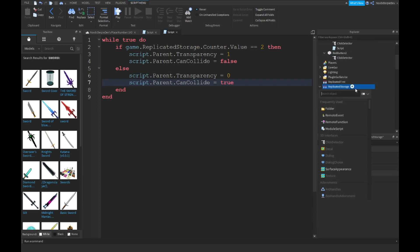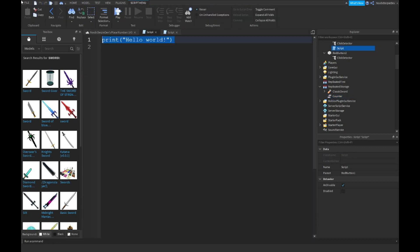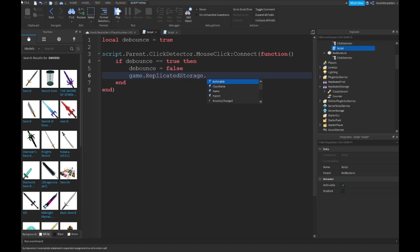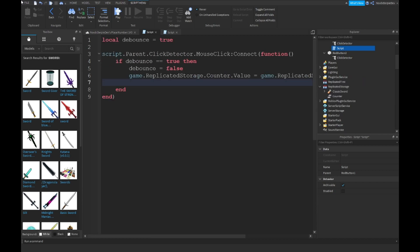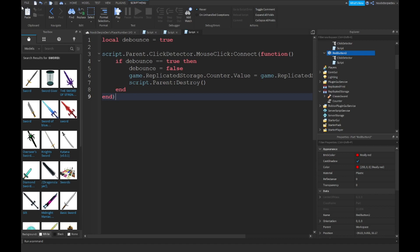In ReplicatedStorage you want to make a NumberValue and name it 'counter'. Then in your button script: script.Parent.ClickDetector.MouseClick connect to a function. Use a local debounce set to true — if debounce == true then debounce = false, game.ReplicatedStorage.counter.Value = game.ReplicatedStorage.counter.Value + 1. Then script.Parent:Destroy() to remove the button.